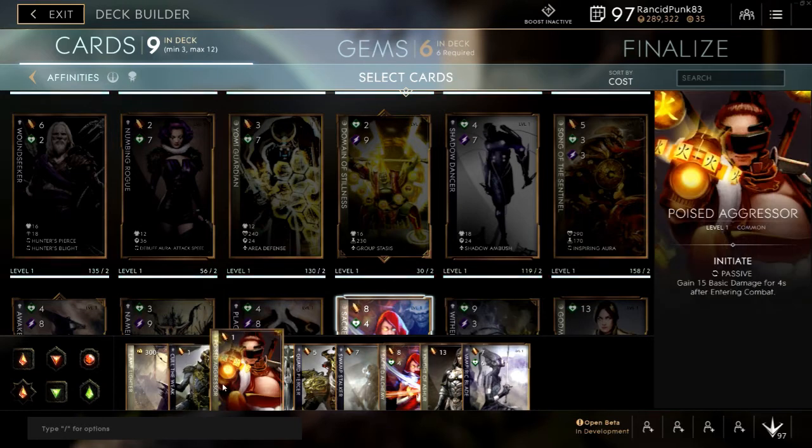We have Poised Aggressor: gain 15 basic damage for four seconds after entering combat. This is a pretty decent card, especially in the offlane, because a lot of the time you're not attacking — you're just sitting there gaining experience off the minions. It's a very good card, give it a try if you haven't.